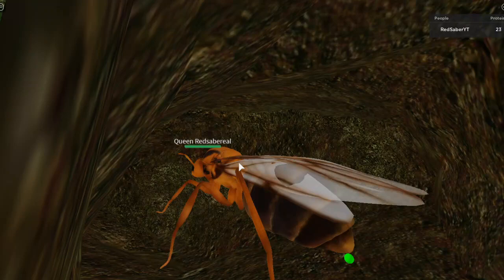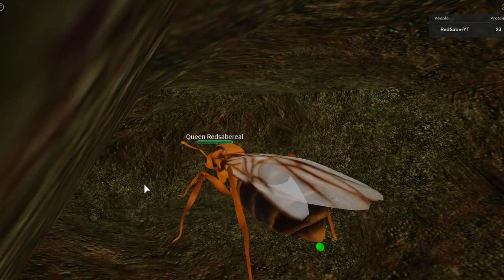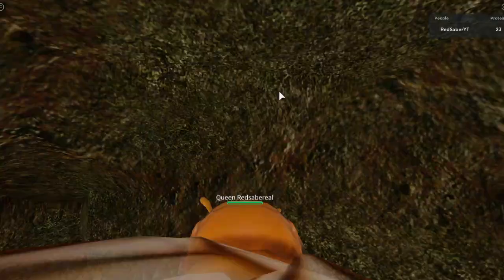Now you're just digging here, making a colossal chamber. Now that you have your colossal chamber, you can prepare your eggs.